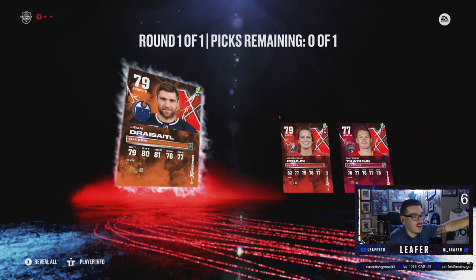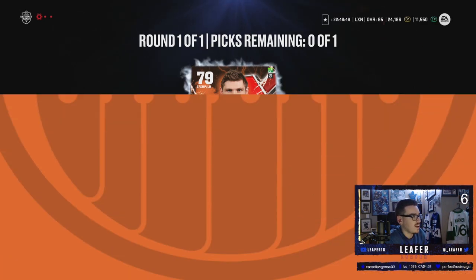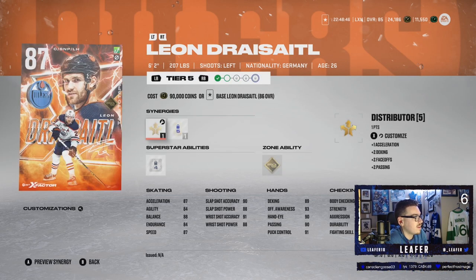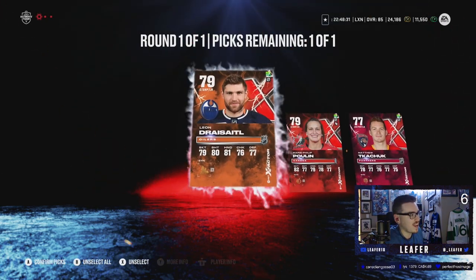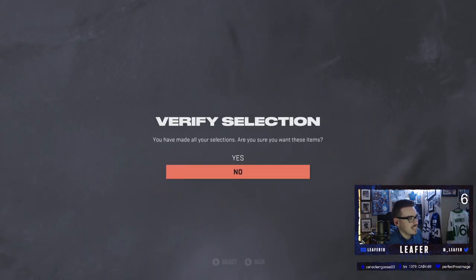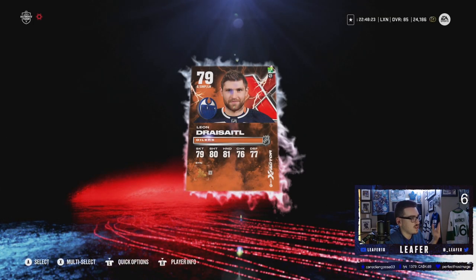Dreisaitl! I will take Dreisaitl. I will definitely take Leon. That's not bad. I think we go Leon over Kachuk any day. We're going Leon Dreisaitl, easy peasy. Team's looking better already. Kachuk would have been nice, but obviously you go Leon Dreisaitl, especially because he's going to get a lot of upgrades this year.